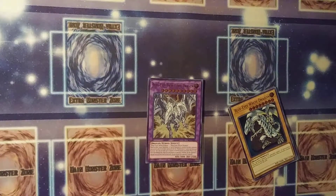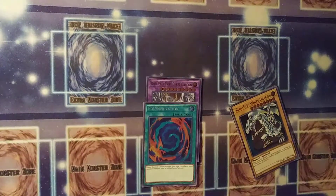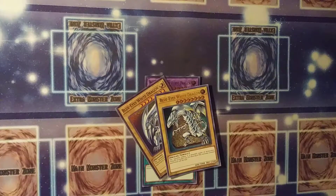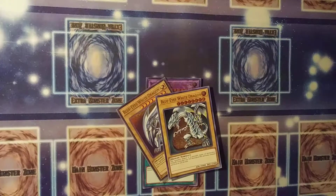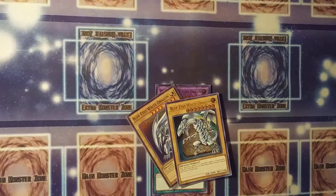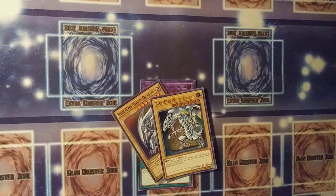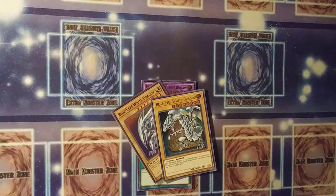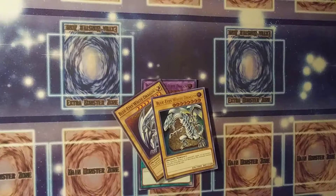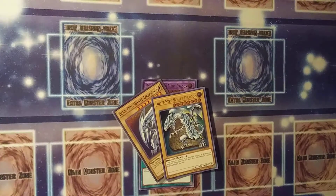But there are still some fusion monsters worth summoning. If you were to play all three cards — Polymerization and then the two materials from your hand — regardless of whether you were going first or second, if they Fissure it, it's gone. The difference between getting your Celtic Guardian Fissured versus your Flame Swordsman Fissured is: in the Celtic Guardian timeline you have at least five other cards in your hand to do something with, whereas in the Flame Swordsman timeline you only have three.